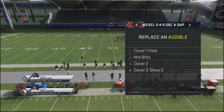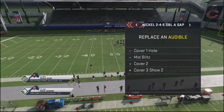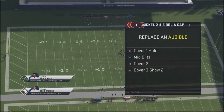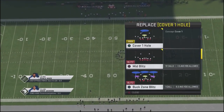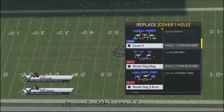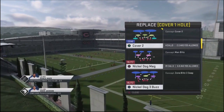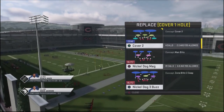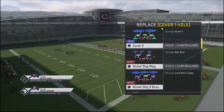We've got the mid blitz — we're going to leave that. We've got cover two — we're going to leave that. And we've got cover two show two — we're going to change that out. For the cover one hole, I'm going to switch that out with the nickel dog mag. Not a very good defense in previous Maddens, but in this Madden I like it. I think it's something that's really going to throw your opponent off.